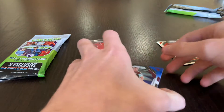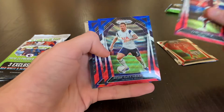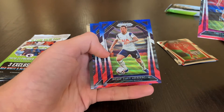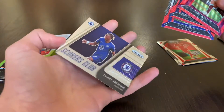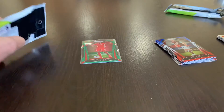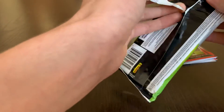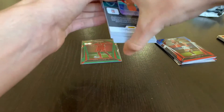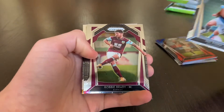All right, not bad to start off. Next, we got Chris Wood, Pierre-Emile Hodgeberg, Kyle Bartley, and Tammy Abraham. Also, I might be skipping some of the value in these — I don't know exactly what all these cards are going for. But I do always check the prices after, so I will know which is valued. But here we go — Phil Foden. Had a good game yesterday in the Champions League.